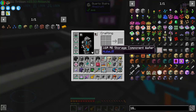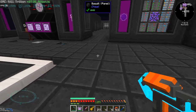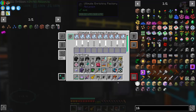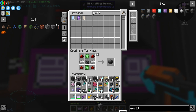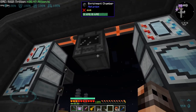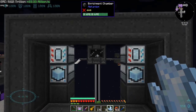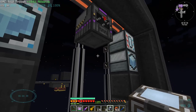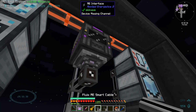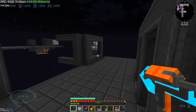When I was making the 16 million ME storage components, I ran into another problem: pure certus quartz. It does not have an EMC, and I did order 50,000 of it, but the speed we're making it is not great. So what we're going to do is have an enrichment chamber dedicated to making pure certus quartz. We're going to export certus quartz in and use an interface to import it back into our system. I'm hoping this will constantly work and we won't run into any problems.